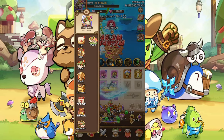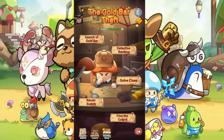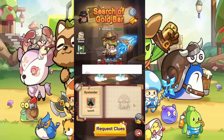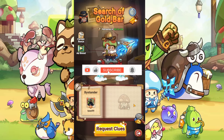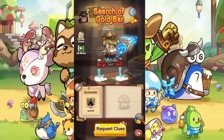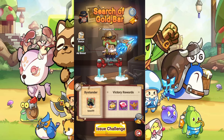For the event we're going to be talking about today, it's going to be the Gold Bar Thief. That one comes with five different tabs. The first one is going to be Search of the Gold Bar. This one is like you're going to be fighting against different players. All you have to do is press Request Clues, and you may be fighting against someone or getting some free rewards. I pressed on it and it gave me a challenge against a player.